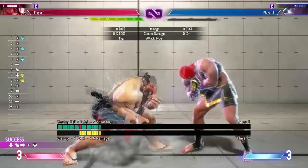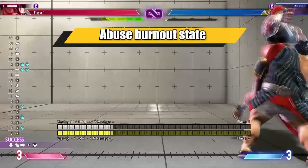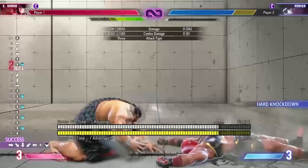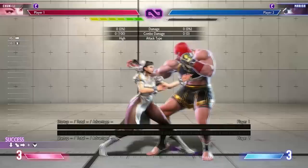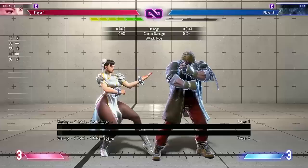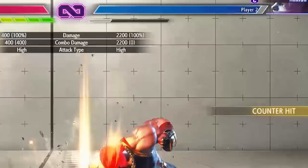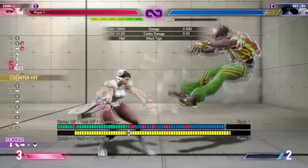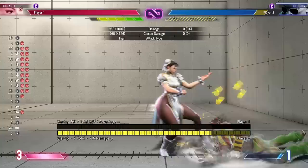Once opponents are in burnout, abuse it completely. They are very vulnerable, and some attacks become ridiculously powerful — something like Chun-Li's heavy kick lightning legs becomes a frame trap, and her Hazanshu becomes a full-screen gimmick tool. Drive Rush and chip damage all become very powerful in burnout. Your opponents will need to use their level 1 supers to have an option against your Drive Impact. Even if you eat a level 1 super, this means they can't use their Critical Art against you, and they don't escape burnout by using the level 1 super. Remember, there are characters like DJ and Zangief who don't even have an invincible level 1 super to use against Drive Impact while in burnout — so remember to abuse this, it's really big.